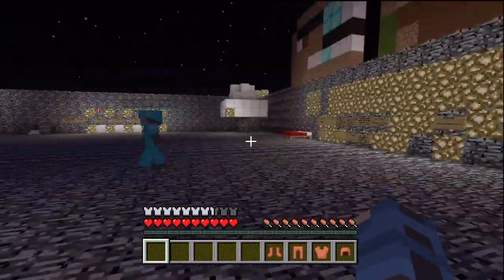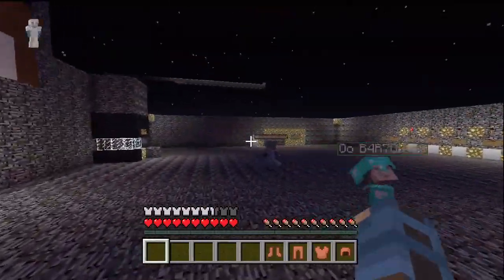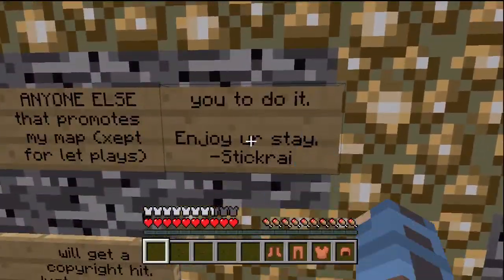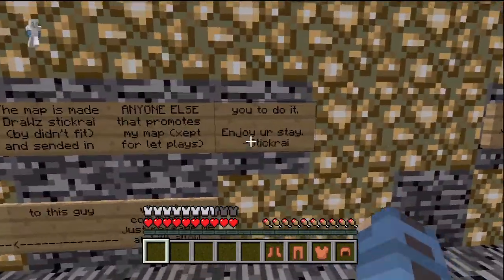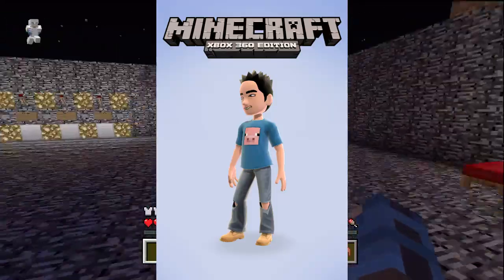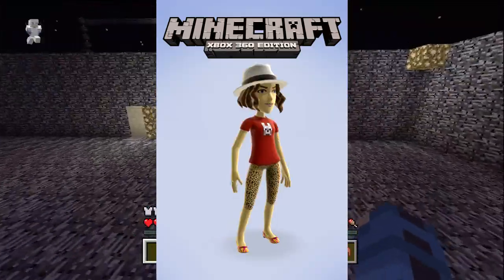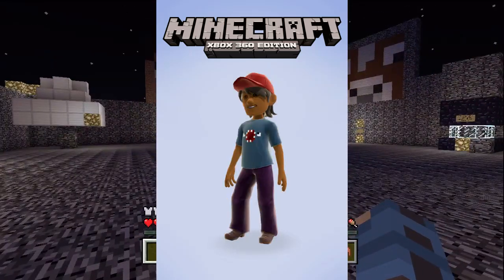Earlier today 4G Studios released a little bit more information regarding skin pack 4, as well as another End screenshot for us to take a look at. They also gave us some screenshots of the new avatar items available on the marketplace, ranging from 80 Microsoft Points up to 240 Microsoft Points — they've got quite a few good ones.